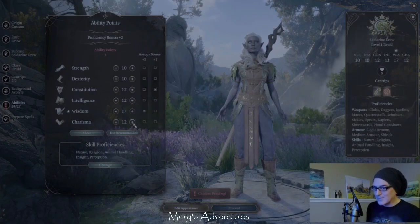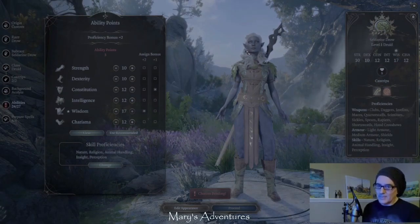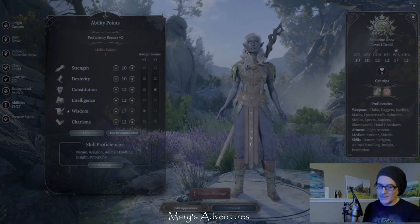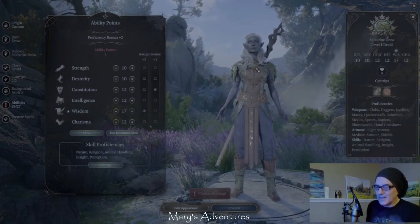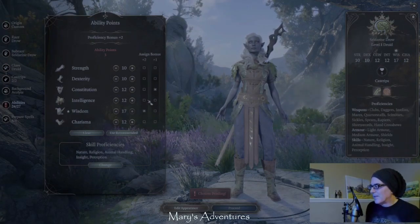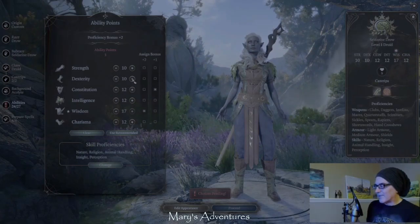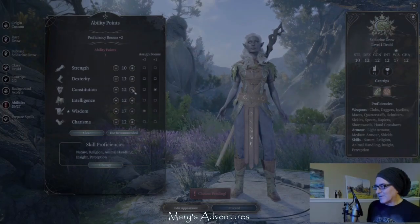So I'm going to give myself two more intelligence. I also know from playing the beta that charisma affects a lot of the interactions that you have with other NPCs, and because it's a story-driven game, I want to make sure my interactions have some advantage. As a drow, I know from reading and from the pregame that they are discriminated against - people don't really understand drow, think they're just evil underdark creatures, and everybody's terrified of them. For combat, I think I need two into my dexterity.